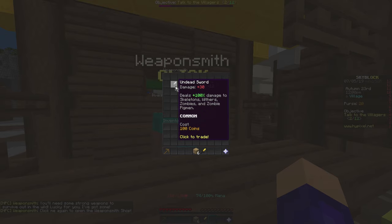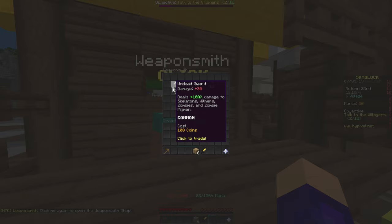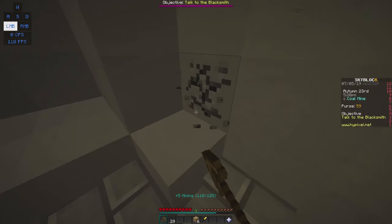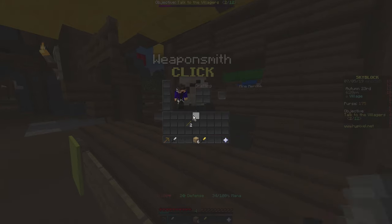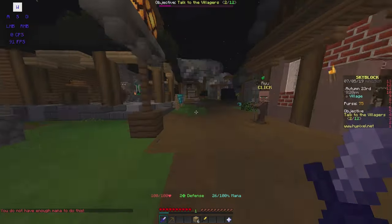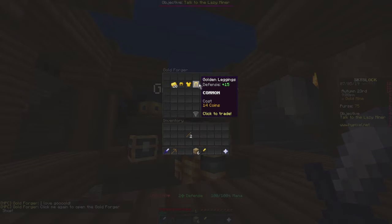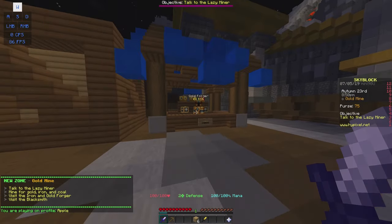The undead sword is a powerful weapon with a base damage of 30, dealing 100% damage to most undead mobs. Since you're poor, you need to obtain some quick, easy money. By mining in the coal mines for a bit, obtaining the 100 coins required is a breeze. After walking through the coal mine, you will come across the gold mine. Gold armor is bought from the gold forager outside of the gold mine.